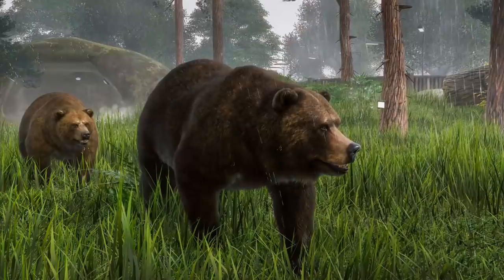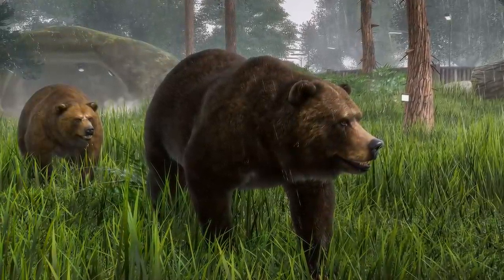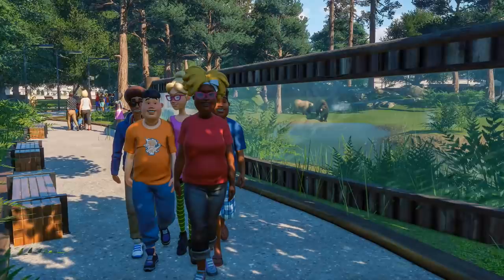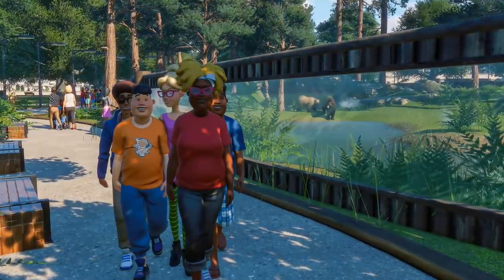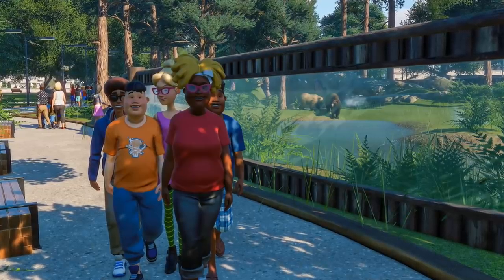That's about it for the screenshot unfortunately. Not much in the way of tangible new information, but we got a look at a primate climbing frame, the train station, and generally a much better look at the non-animal focused decorative area of the game. Hopefully this zoo or a new one begins to populate with animals in the coming days and we'll get a look at some new critters. But for now let's swap over to the article posted by Dutch website Tweakers.net.